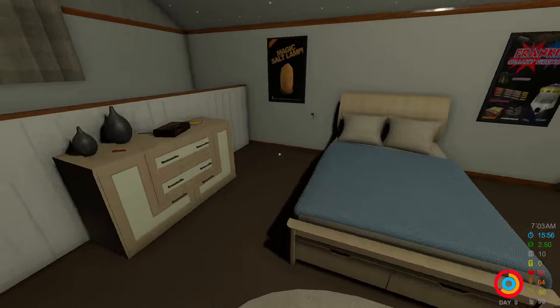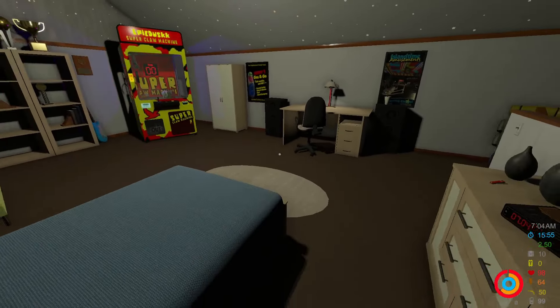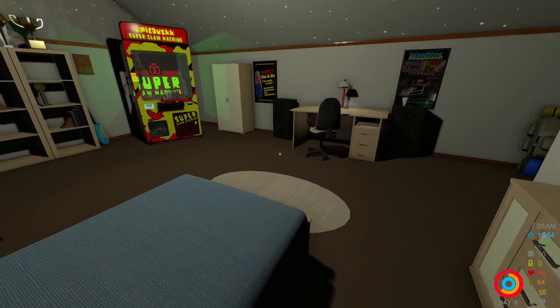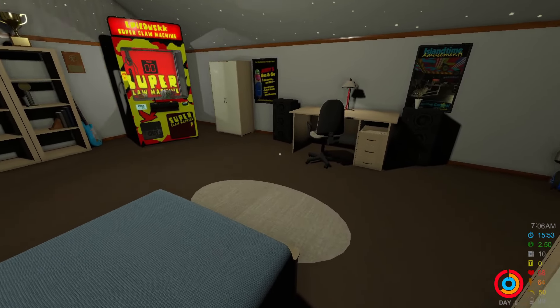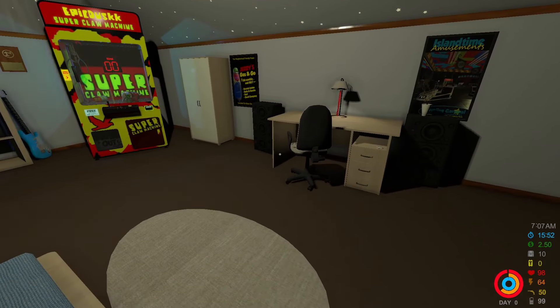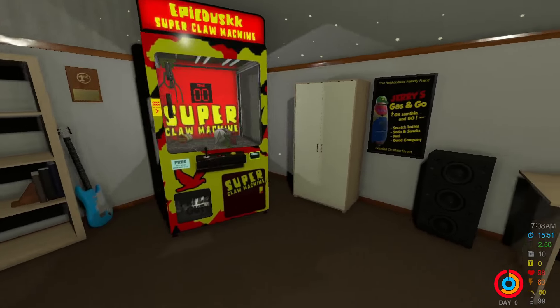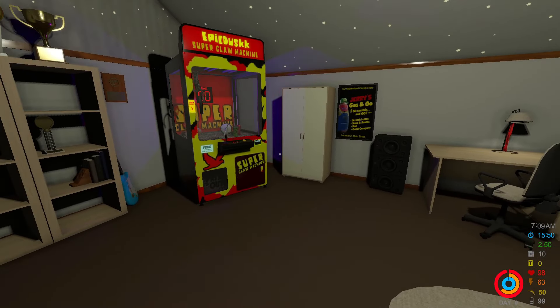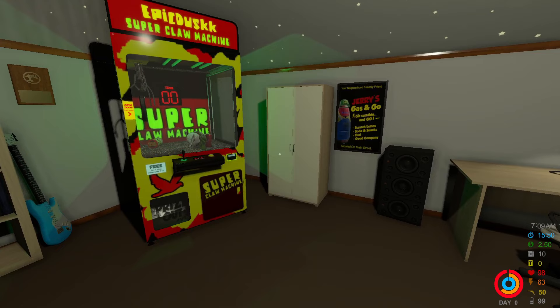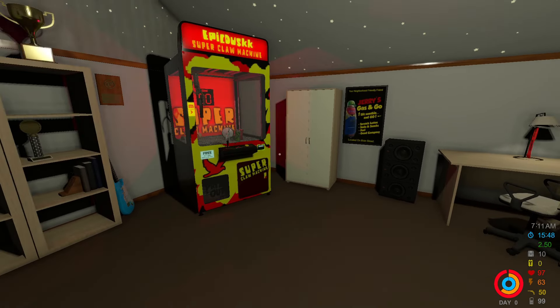I got a new file here, we just started a brand new save, so this is going to be exactly what you see when you load into the game. First thing you'll notice is you got a bunch of numbers on the bottom right screen. The main three you have to pay attention to are the health, the energy, and the time of day — the hearts, the lightning bolts, and the clock. All the other numbers are currencies and stuff like that, don't worry about those for now.